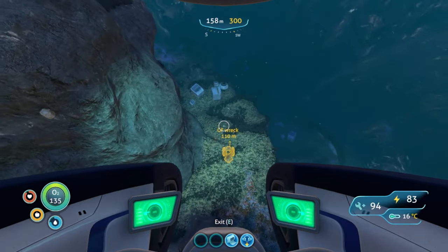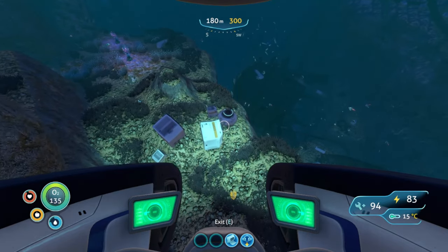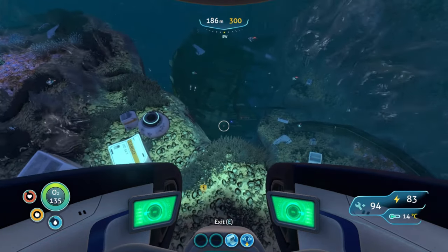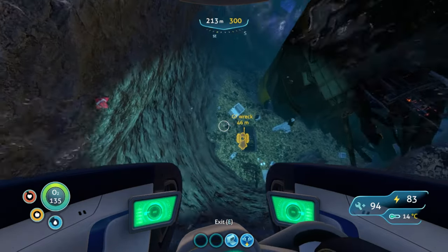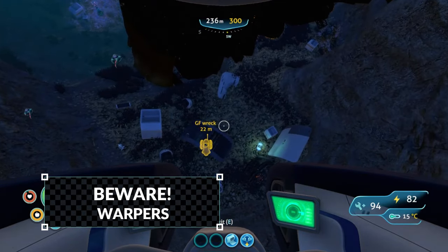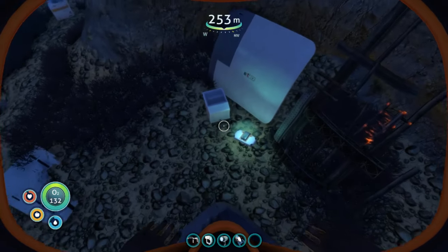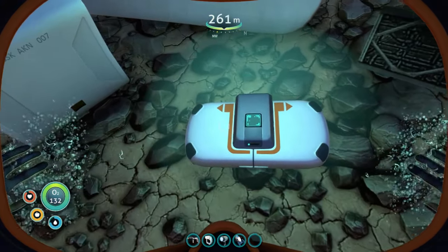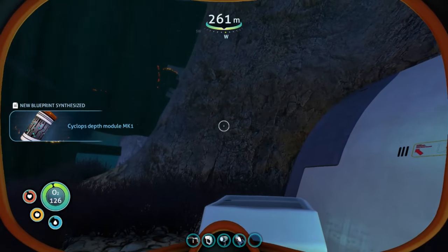You're going to start to see all kinds of wreckage. You're going to find numerous things including a thermal plant — I've even seen prawn suit drill arm fragments here in the past, though for me it is not here right now. Also rubies. We're going to go ahead and get out — there is the Cyclops depth module Mark One.